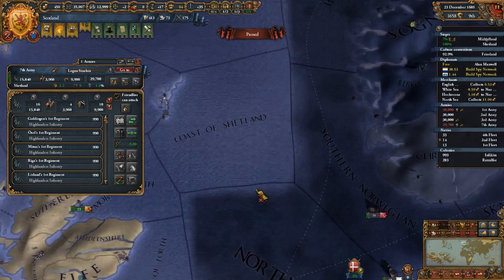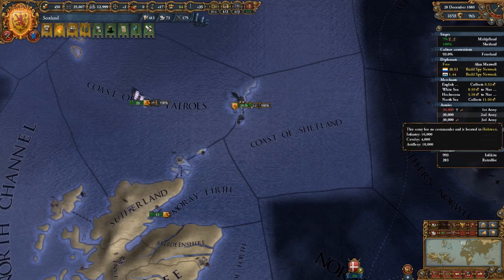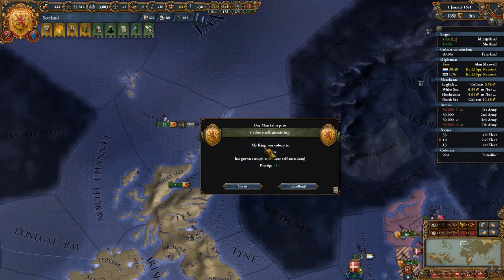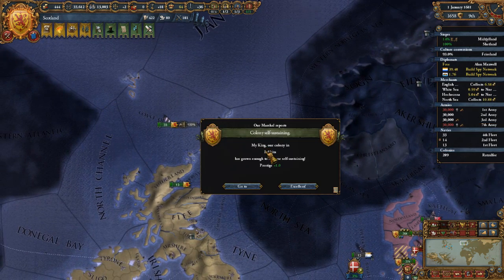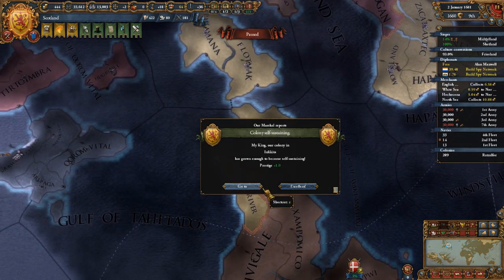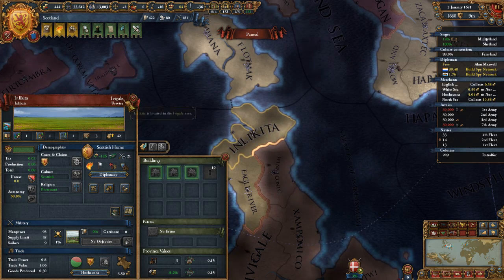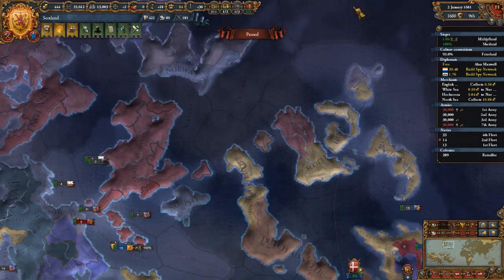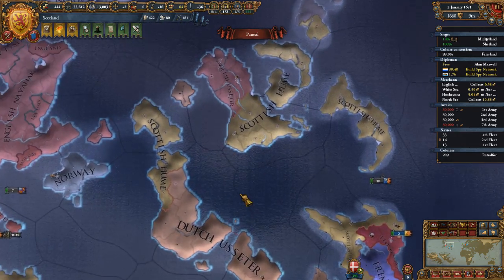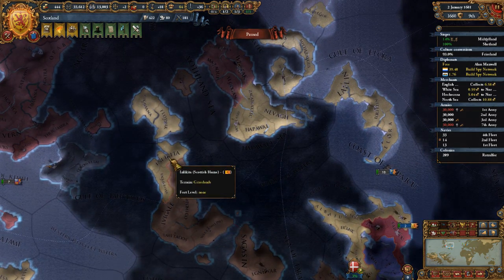So the fleet could be a bit of a problem here. But we are in Shetland. The colony got to self-sustaining over here — this one here. We were trying to connect this before someone else actually managed to interfere.